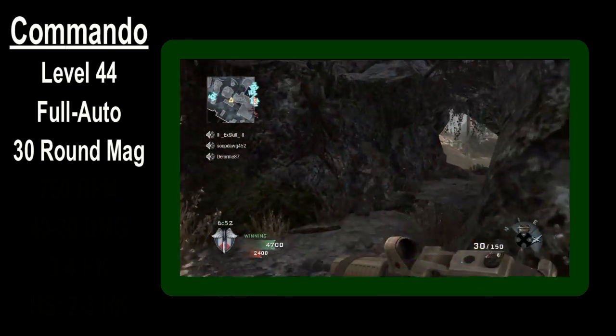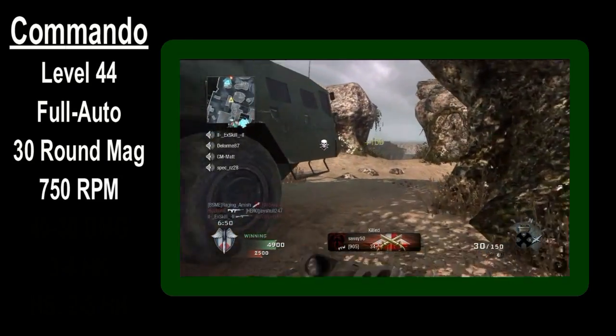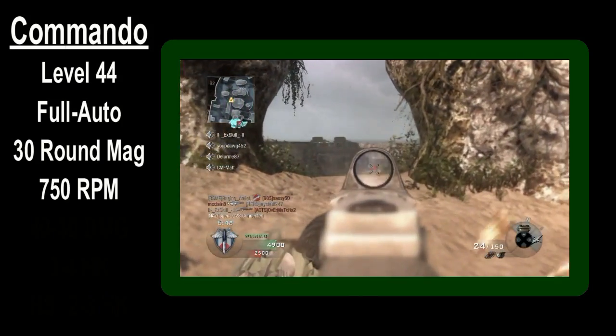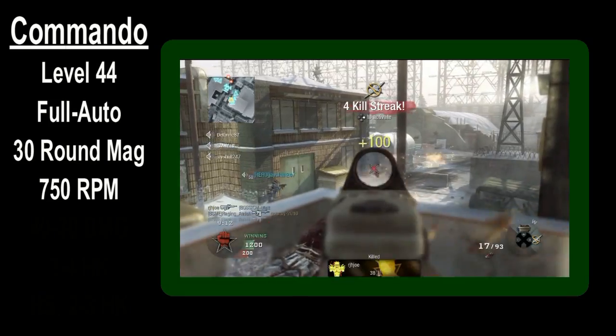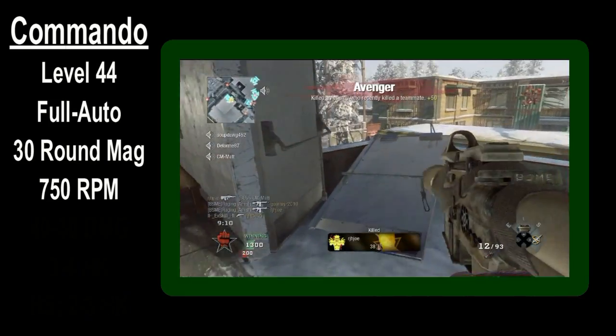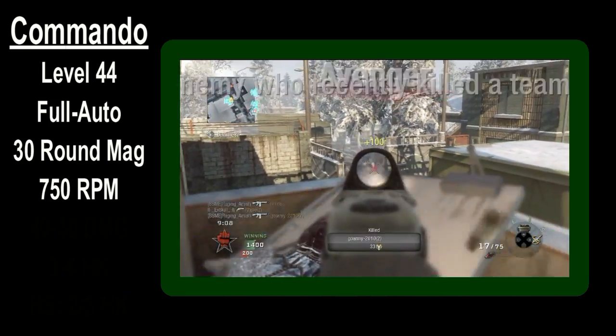The weapon fires at a rate of 750 RPM. This doesn't quite compare to the fire rates of guns like the FAMAS or AUG, but this does translate into less recoil and thus a more accurate gun. I'll get into that in a bit.